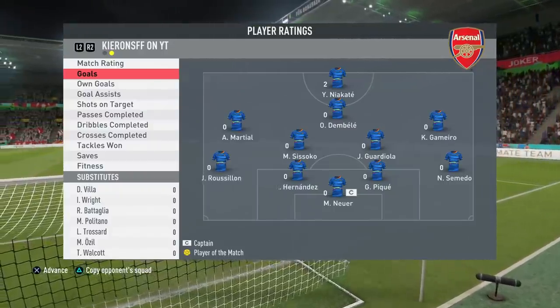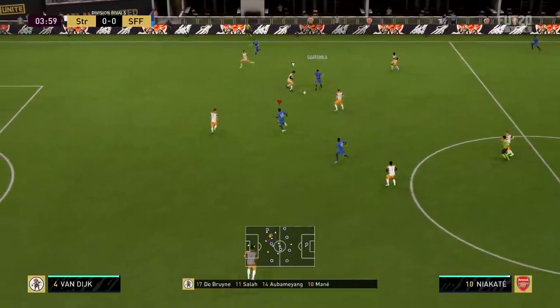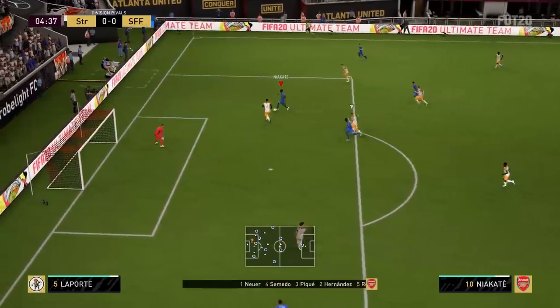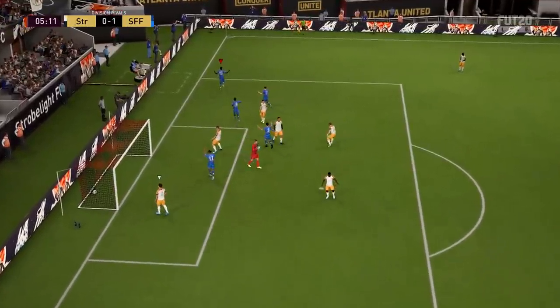In the next game we face a very strong Premier League side featuring icon Roy Keane, plus Mane, Salah, Aubameyang, De Bruyne, and Kante — literally the highest-rated player in every position. Niacate links up with Dembele, gets the ball back, and is up against van Dijk — we just want to avoid a strength battle. We get the shot away and it ends up in the back of the net — a really nice goal from the forward, finishing cleanly into the far corner out of the goalkeeper's reach.